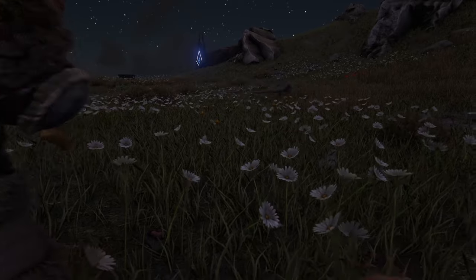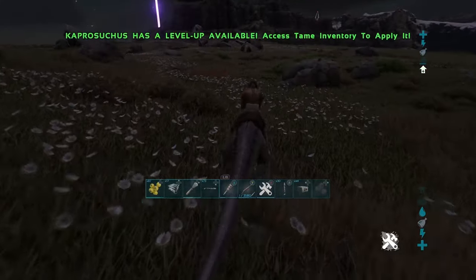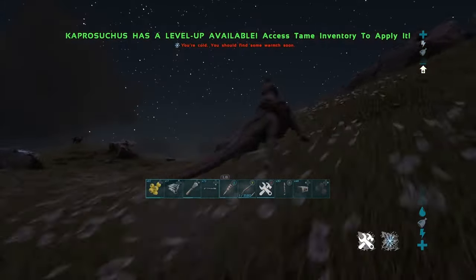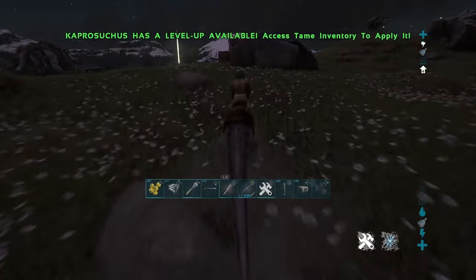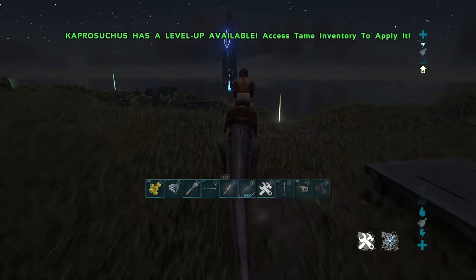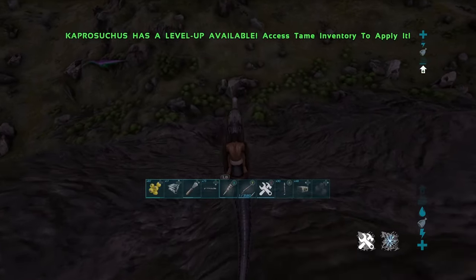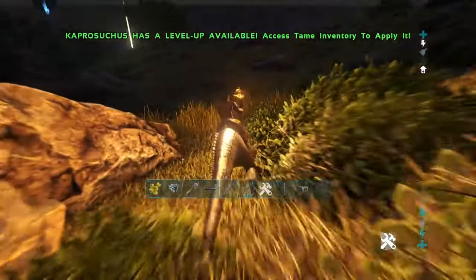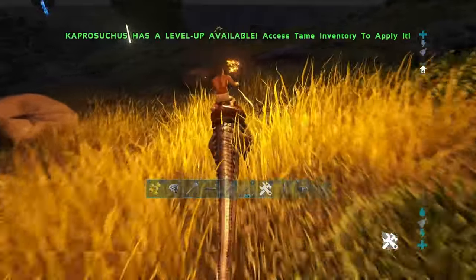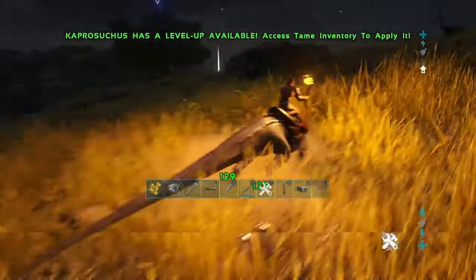Kaprosuchus — now think about this. They took your crocodile and they femboyed it. It's skinnier and faster. It's best to avoid these creatures at all costs because of the reduction in size and weight — they gain the ability to jump. When you're near water, they'll be patrolling and use a mid-range pounce, typically ripping you off your tame and landing you safely in the jaws of this creature. You'll then be put into an ultimate game of tug-of-war while in its mouth, as it starts running around in different directions attempting to turn your ribs into dust.